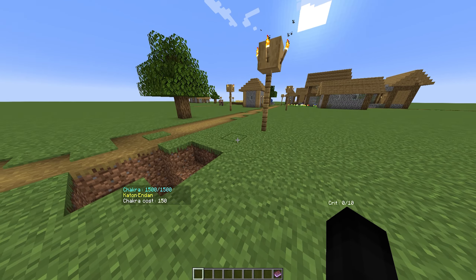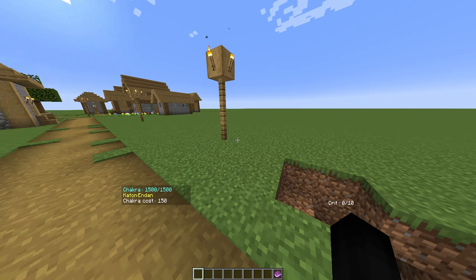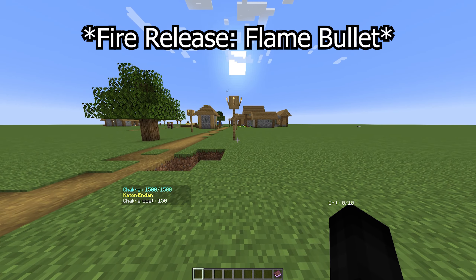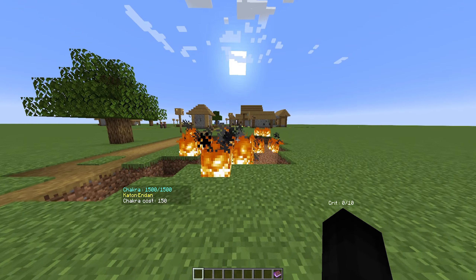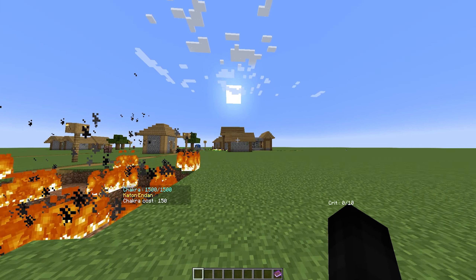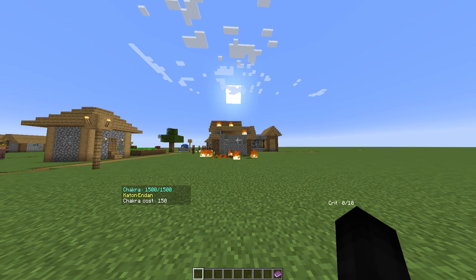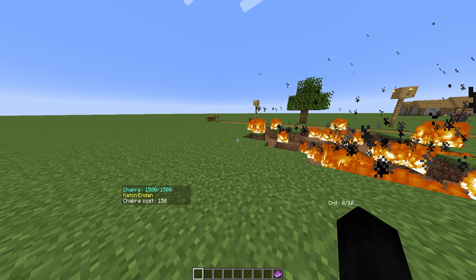Next up we have — I don't know what that means in English — but we have the Katon Goukakyuu no Jutsu. Let's release that. Oh, it's the fireball jutsu! Also, the fire has been updated — the particles and effects now work a little bit better. So we have that now.